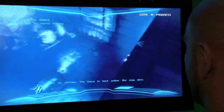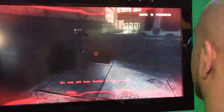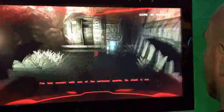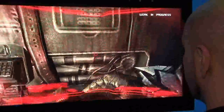Break into a base. Turrets everywhere, marines everywhere. It's got to be really stealthy here. Here's another trophy kill. So here he has to disable some of these generators so he can break into the base.